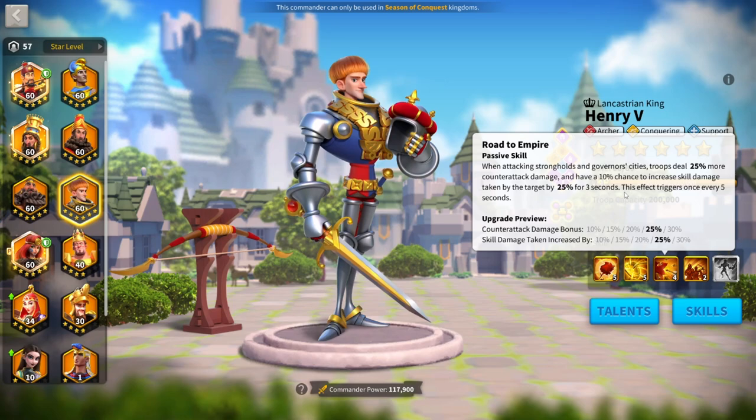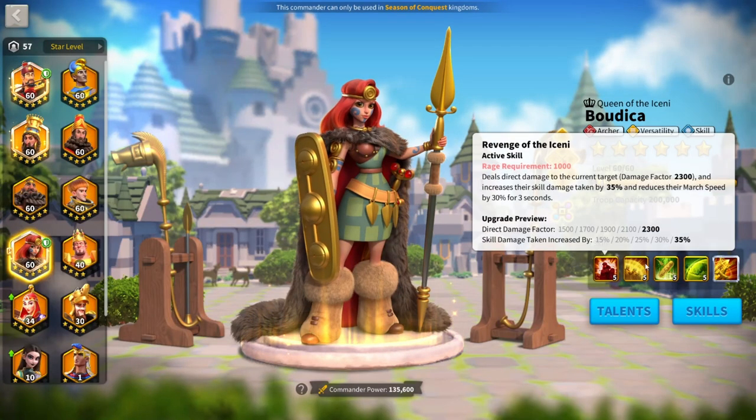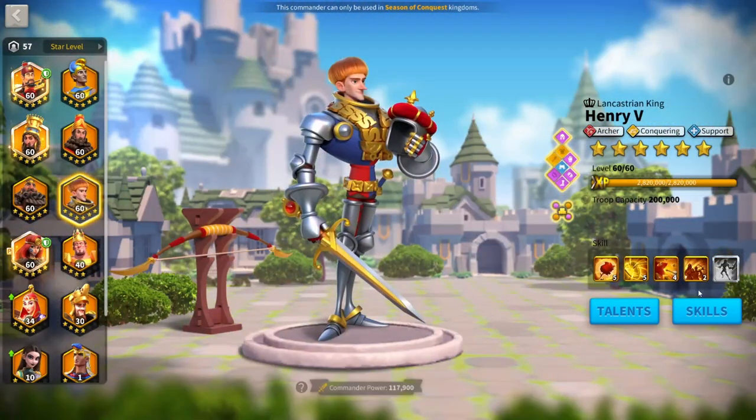The third skill is a rally skill. When attacking strongholds and governor cities, troops deal 25% more counter-attack damage and have a 10% chance to increase skill damage taken by the target by 30% for 3 seconds, triggering once every 5 seconds. That's a powerful debuff to be putting on the opponent, especially if you can stack Boudicca's debuff on top of it.